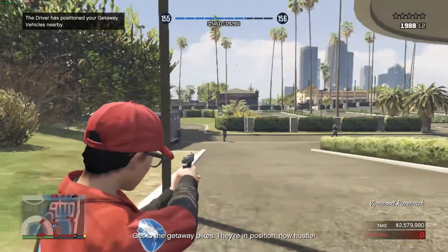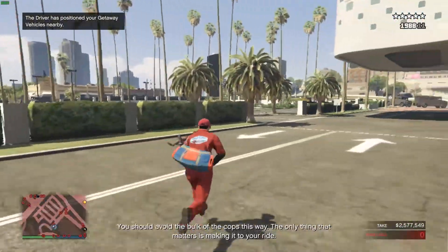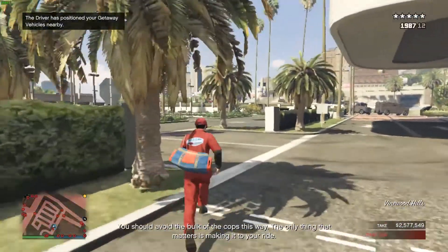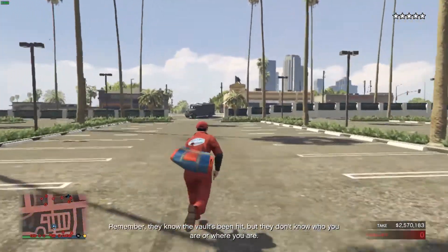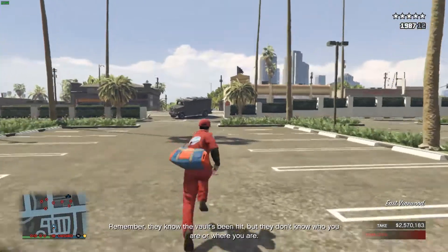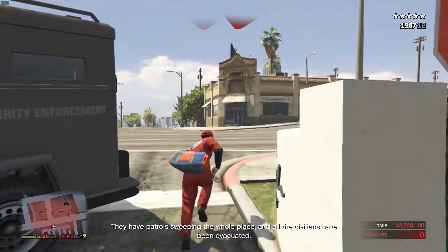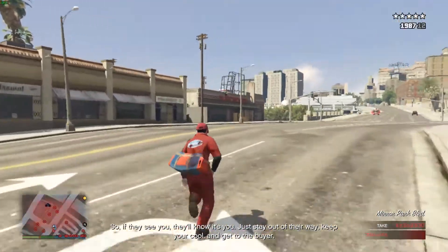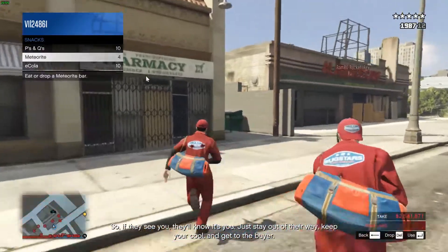Get to the getaway bikes — they're in position now. Hustle. You should avoid the bulk of the cops this way. The only thing that matters is making it to your ride. Remember, they know the vault's been hit, but they don't know who you are or where you are. They have patrols sweeping the whole place, and all the civilians have been evacuated. So if they see you, they'll know it's you. So just stay out of their way, keep your cool, and get to the buyer.